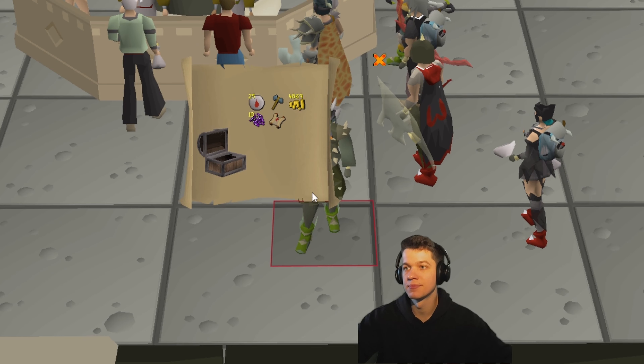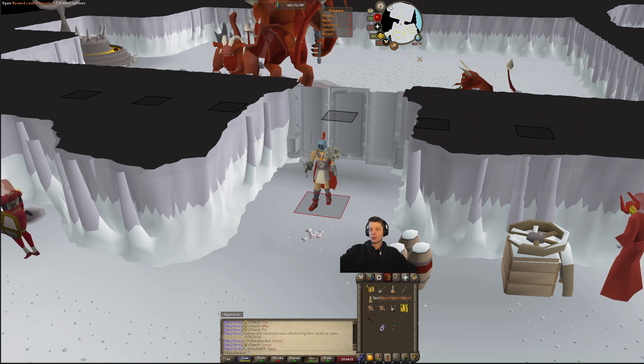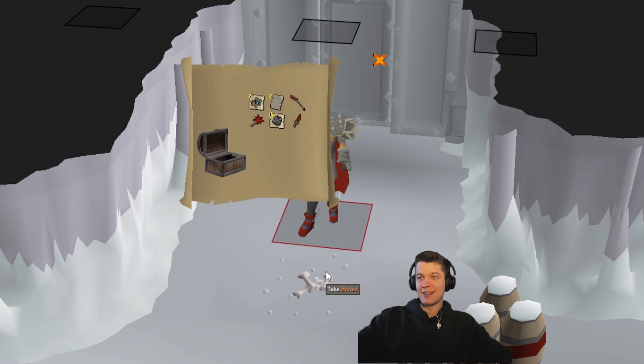First hard clue at the task. Here's the casket. Master clue — here's the master casket. Nothing.